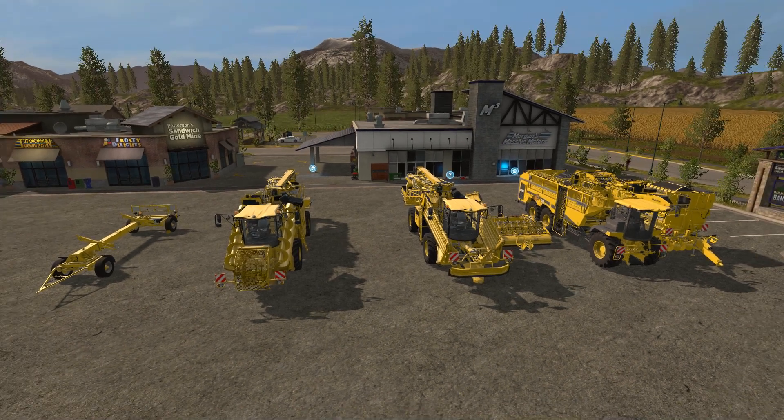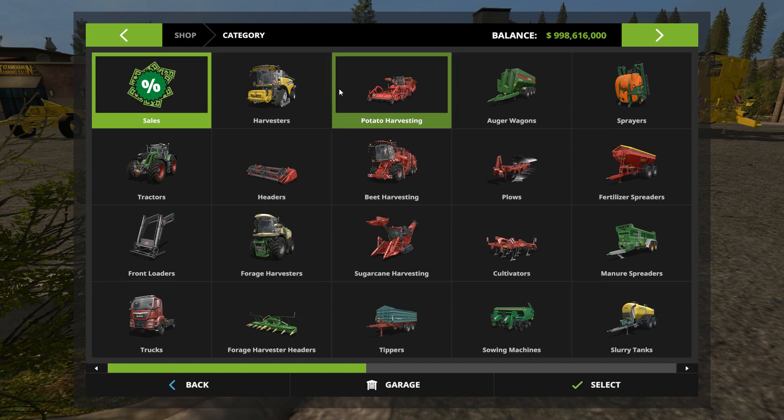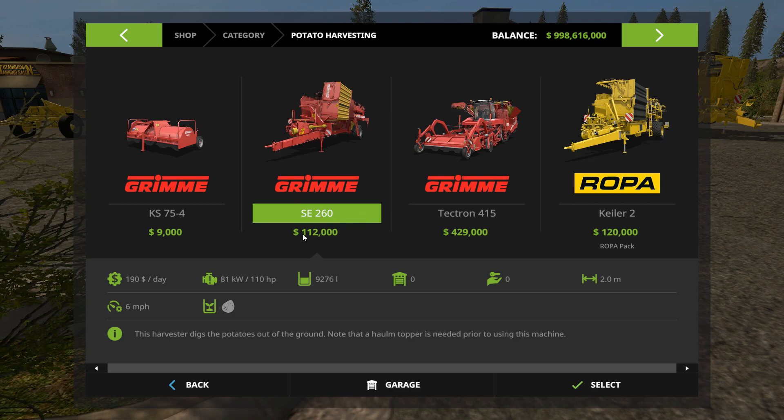Right off the bat we see all the machinery right here. We'll go ahead and take a look in the store. The first piece of equipment is under potato harvesting — we have the ROPA Keeler 2, which is the potato harvester. It has a capacity of 10,000 liters, harvests potatoes at six miles an hour, working width of two meters. It's $200 a day maintenance, 150 required horsepower, and $120,000 — compared to the Grimma 260 at $112,000, $190 a day, 110 horsepower required, 9,276 liter capacity, same width and working speed.